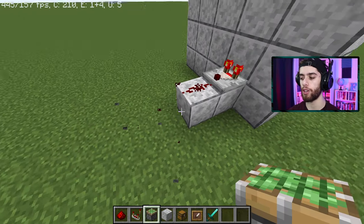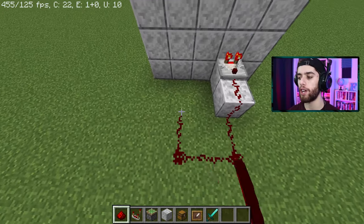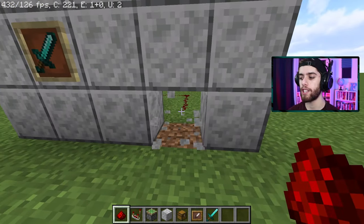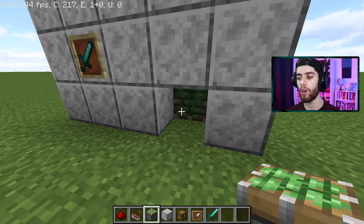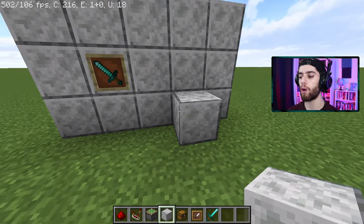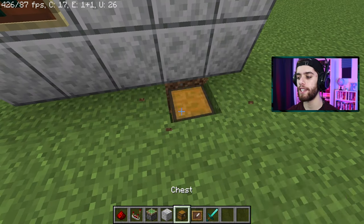So now here comes the hidden chest part. You're going to take this redstone and loop it back around to the other side of the wall just like this. Now go break the block where the redstone is, and put a piston one block back behind the wall facing towards the wall. Now put the block back, and you're going to see when I activate this, the block will shoot out. So that tells you we can actually hide a chest right down here.